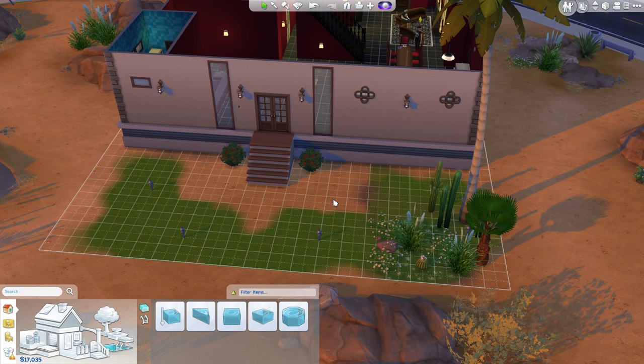Hello and welcome to Sims 4. This is a brand new update — it's completely free. Finally we have swimming pools! One of the most controversial subjects ever around Sims has been the lack of pools in Sims 4, but it's finally here with a free new update and I'm very, very excited. You can already see the pools are up — there's a new icon in the corner with pools in it.